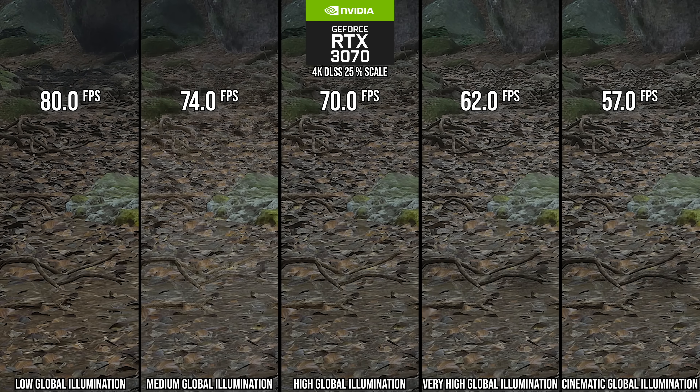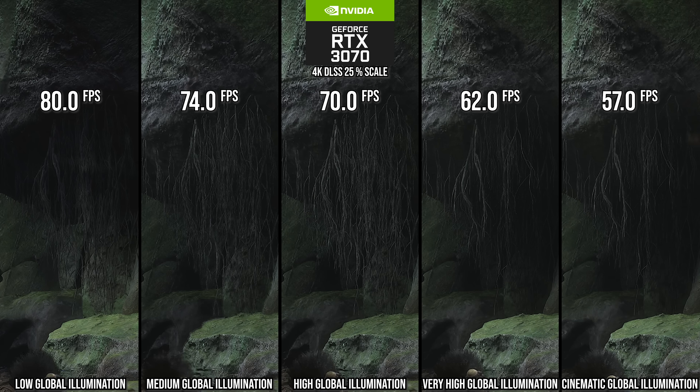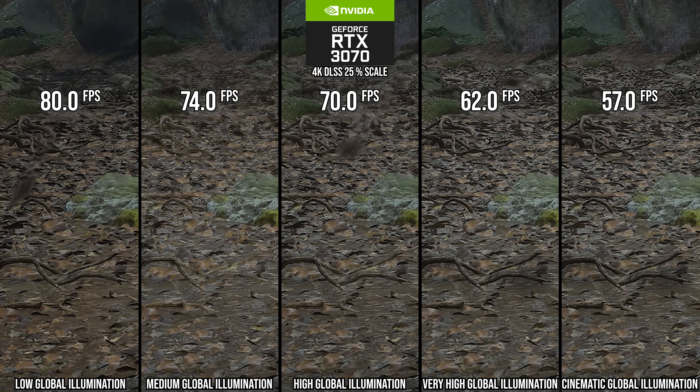For GI quality, the game appears to be using Lumen Diffuse GI. Going from cinematic to very high gives an appreciable 9% performance uplift for almost no visual difference. Going down to high is when the SSGI layer seems to cull and larger scale detail changes — things look a little lighter. For RTX 3070 or better, very high is reasonable. For lower-tier GPUs like 2070 Super, 4060, or 3060, take a look at the high setting.